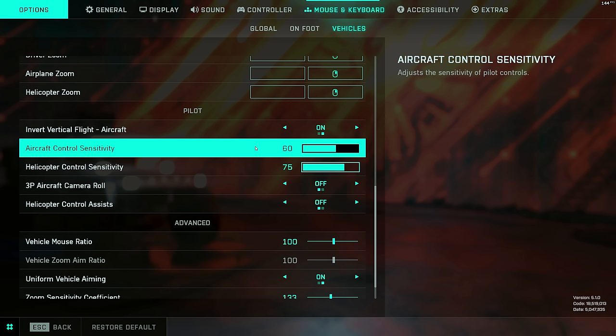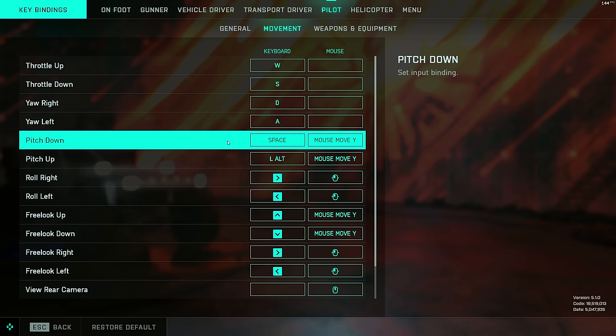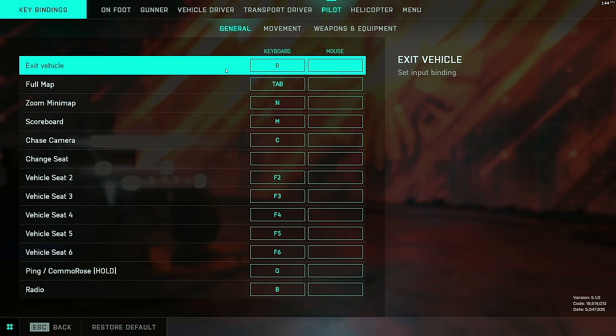If you play on PC, I recommend the following key bindings. Set pitch up to spacebar and pitch down to alt or control. My bindings are reversed on screen because I use inverted aim — if you also play inverted, do as shown in the video, otherwise keep pitch up as space. This means you don't have to constantly drag your mouse across your mousepad during a dogfight — you can just hold spacebar. I also rebind exit vehicle from E to B so I don't hit it by accident.